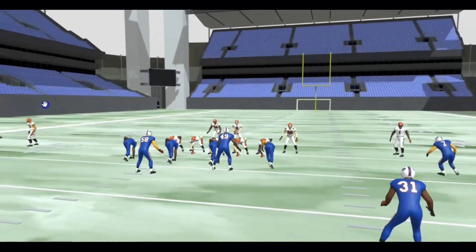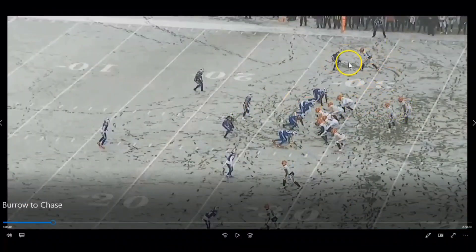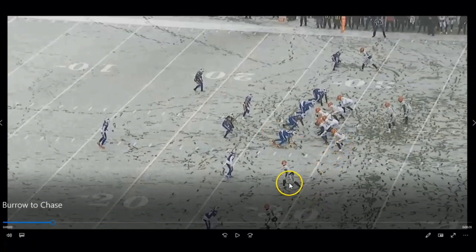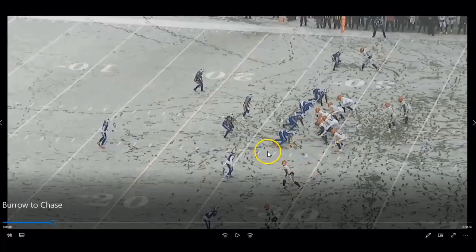Middle linebacker Edmonds is going to have number three. Milano is reading the back, and the corner on the outside takes Boyd. Poyer rotates to the middle of the field. The important players to key in on are these two guys, because they have what's called a two-three push: if three goes outside and two goes inside, they have to switch off between each other. That is where the problem happens on this play.